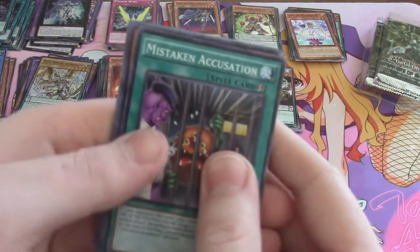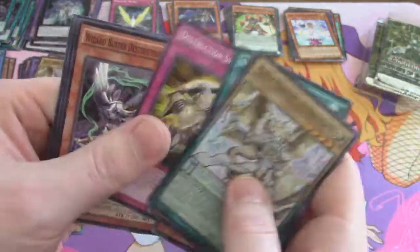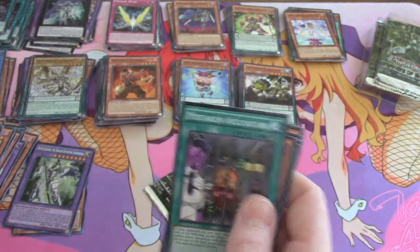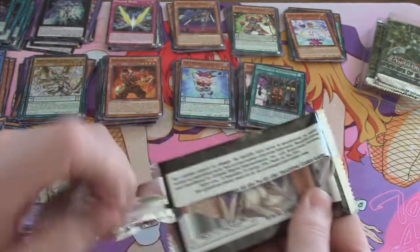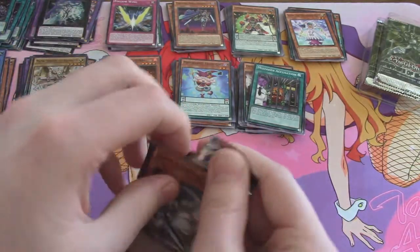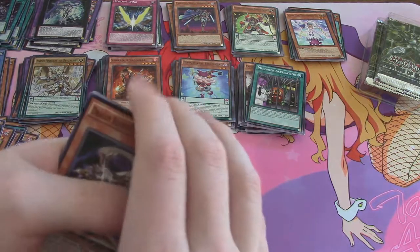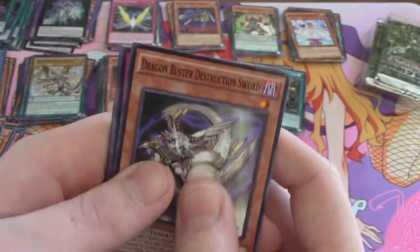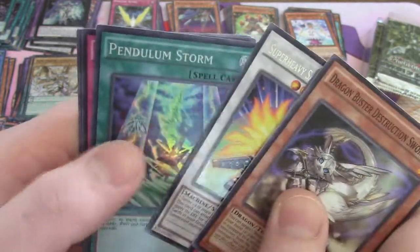Short-printed secrets — that's going to tick me off if those were short-printed. Fiendish Chain, another Master Pendulum. Come on, can we get another ultra? Can we get something extra? That's what we want to see. I had three in those non-guaranteed boxes — I'd find it hard that you can't pull a third out of here.